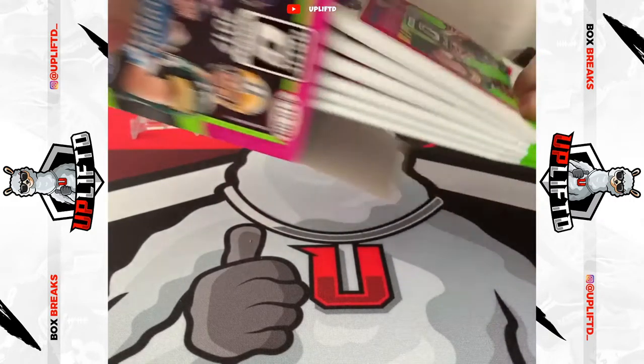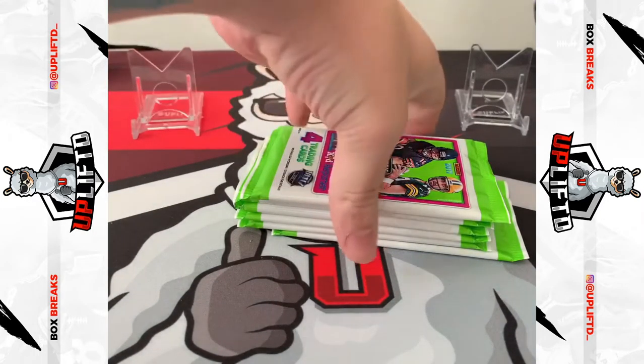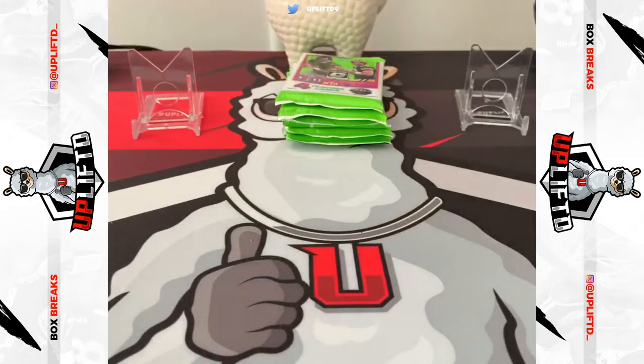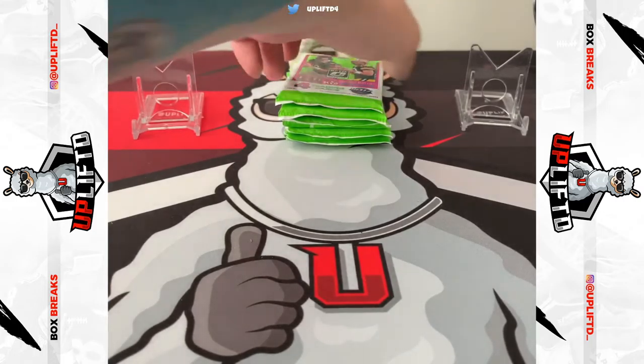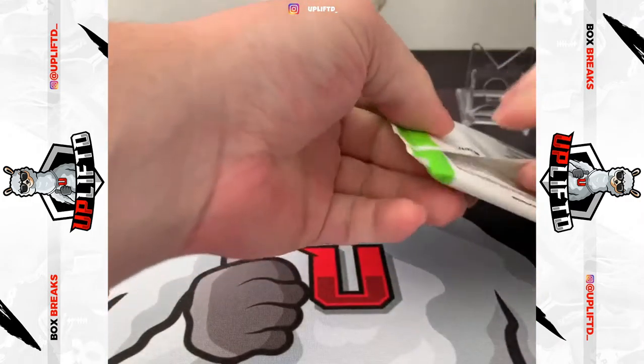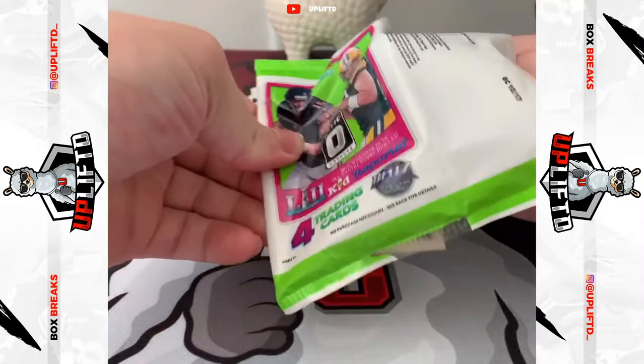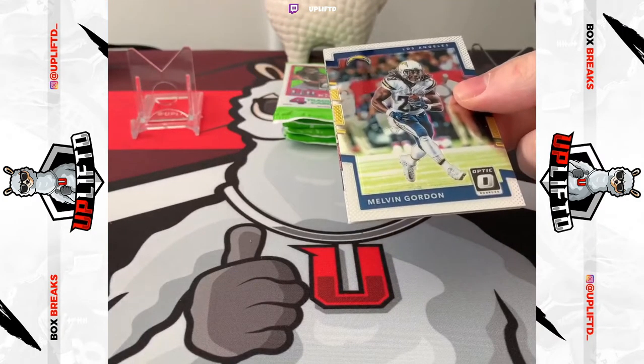There are our packs — empty box, go! Top loaders out. There we go. Pack number one on a quest to pull Mahomes.